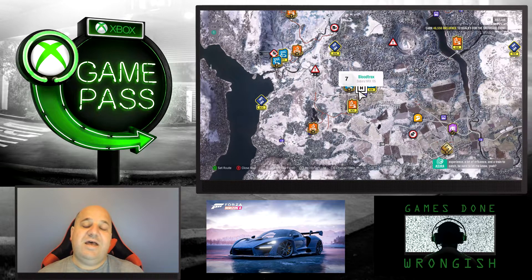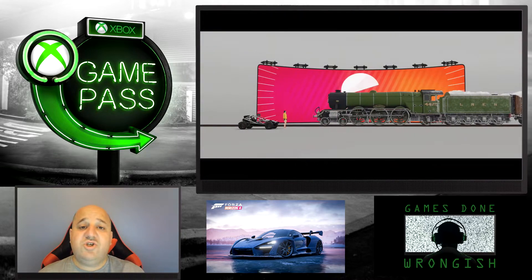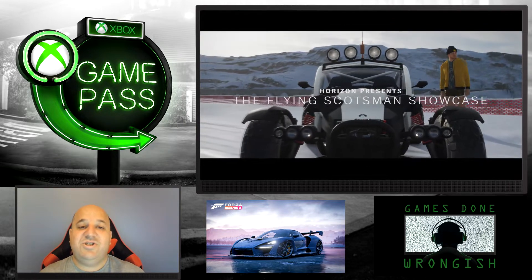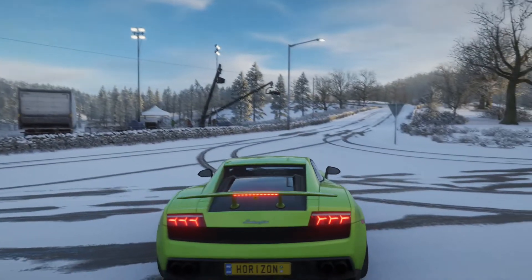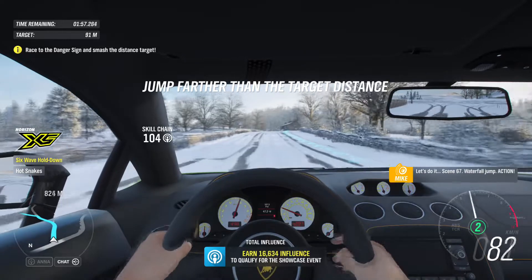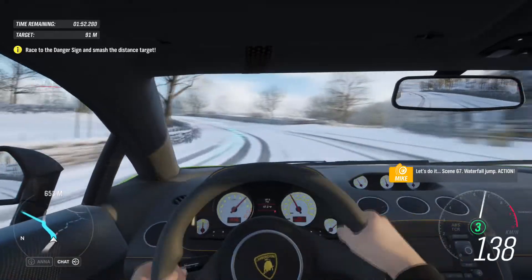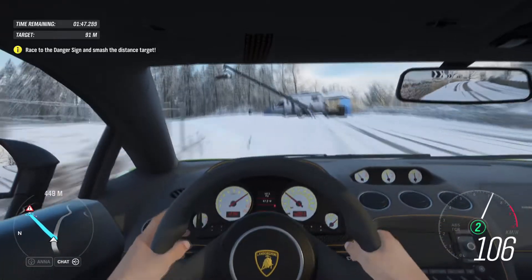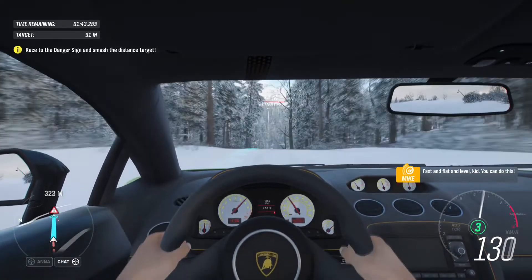Once all four seasons are completed, you get into Horizon Life, along with showcases and events. There are also special side missions — such as stunt driver missions — where you meet a stunt coordinator who gives you tasks: drive cars really fast, tear up towns, jump over ramps, set the best times. There are 10 missions, each getting crazier with better cars and better rewards.